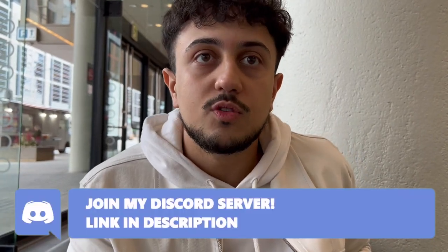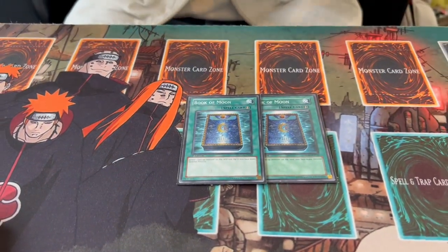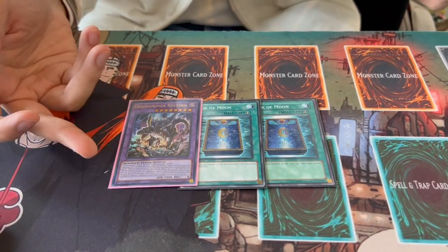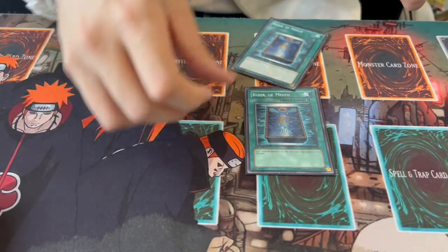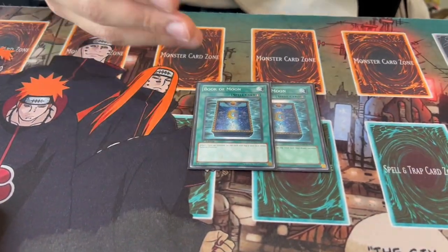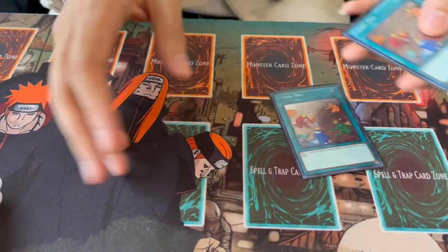The Book of Moon is what really needs explaining. The first reason I like it is it's really good against Kashtira, Mathmech, Spright, and a lot of decks in this format. The other reason is I'm playing Cross Out in this deck, and because Book of Moon is so relevant right now a lot of people can just Book of Moon your extra monster and you're in a bad spot — so this is also a Cross Out target. It's good going first and good going second: going second you Book of Moon an opponent's monster and continue your combos; going first you set it as a trap.